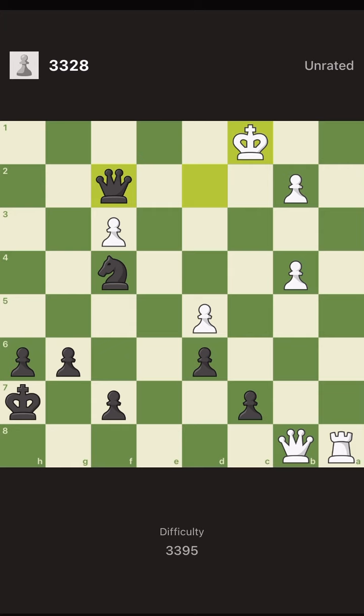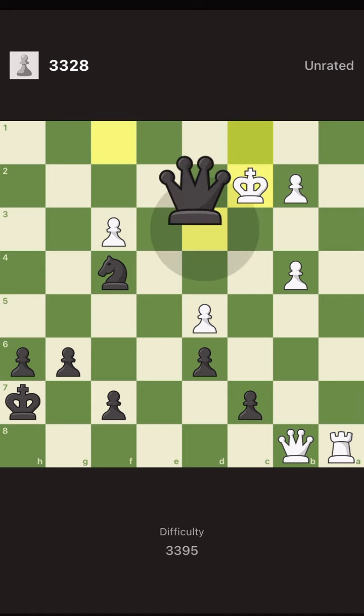Where do you put the queen? Notice that we want to coordinate our pieces as much as we can. The knight defends these two squares, so we want to go to a square that the knight supports in the future. That is that square — and where do you put the queen to mate on the next move? Here.